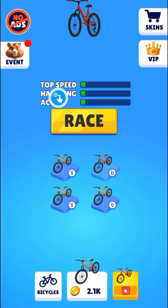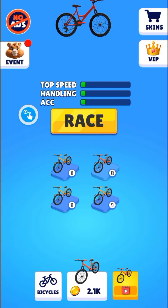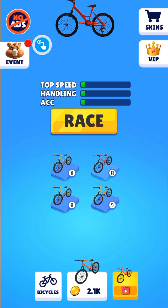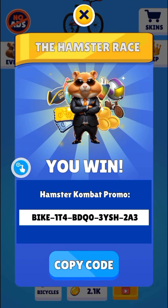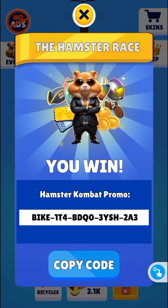Now after coming first, pay attention to the hamster logo at the top left corner of the screen. There is a red dot there — anytime you finish playing this game and you've got a key, that red dot is gonna show on the screen. Click on that logo and the key is gonna display.